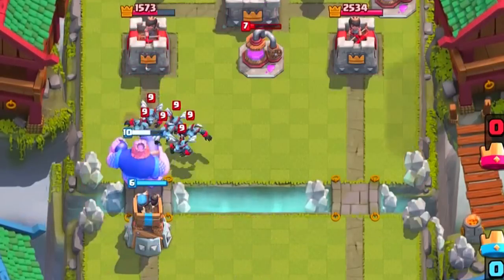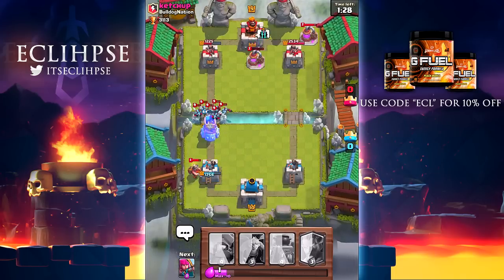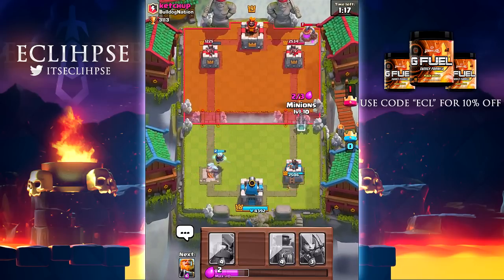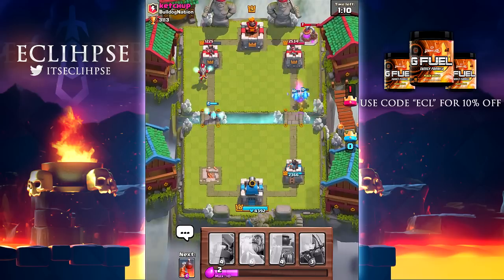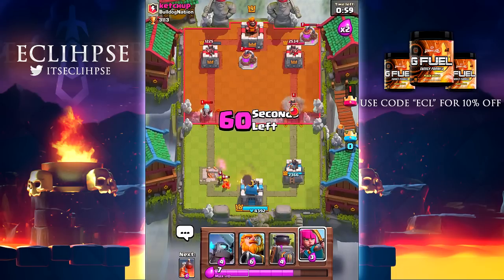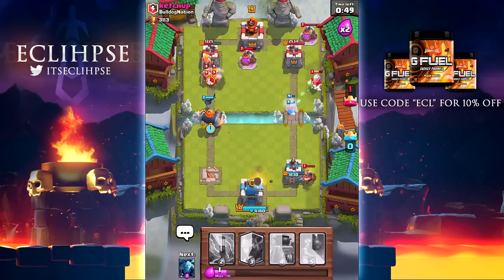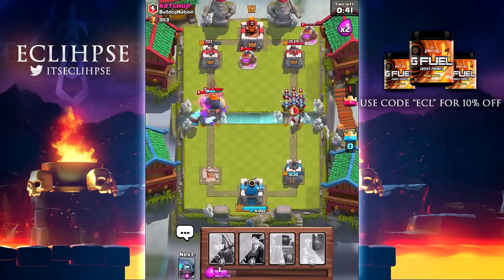He has the minion horde - are you kidding me? Let's zap all that out of there. We just got smacked. That was my one biggest fear because if they place air troops on that we are pretty much screwed every time. Right now we're at a pretty big disadvantage, so we have to come up with something. It does look like we'll end up losing this battle. Oh, I just wasted my mini Pekka too, which is fantastic. We do have a slightly better push coming - let's zap all that out of there.